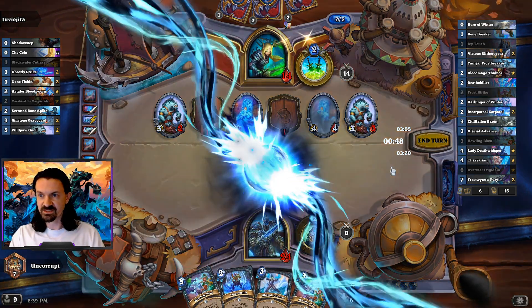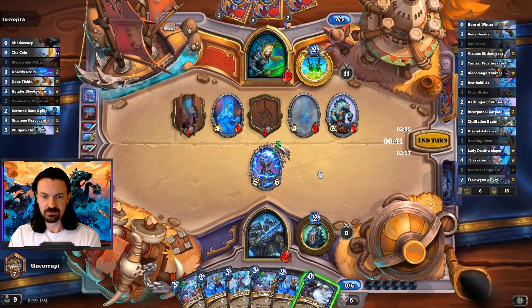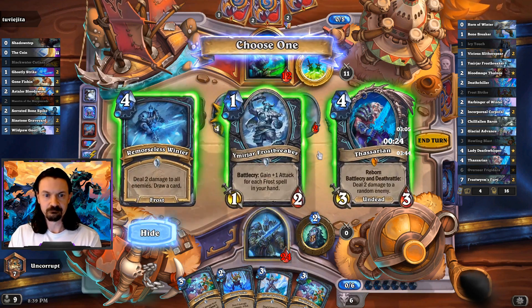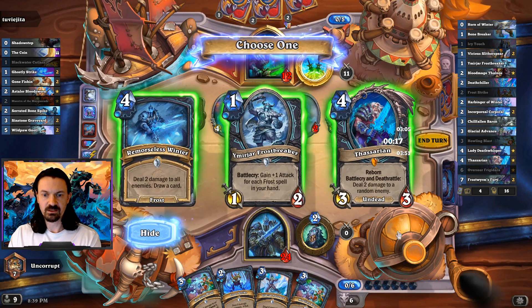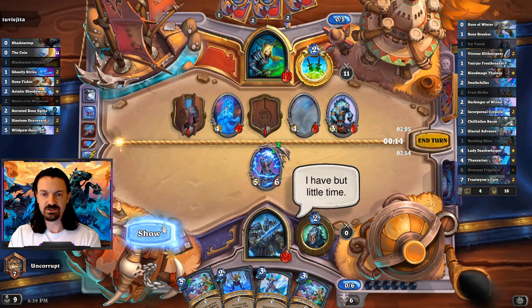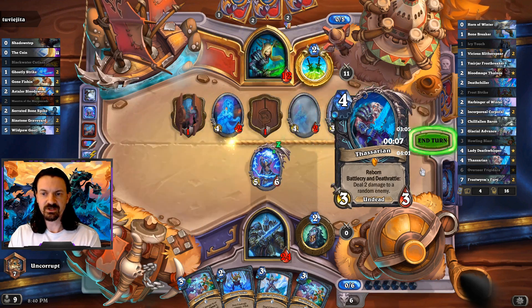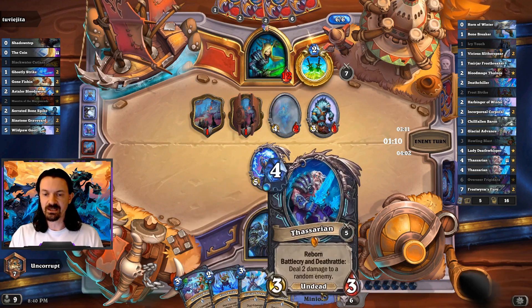I'm going to go ahead and play the Overseer here. We hit a Frost Strike and a Horn of Winter. I'm actually considering using the Horn of Winter and a Frost Strike, maybe on the 4-1 — it prevents us from taking damage and maybe also protects our 5-6 a little bit. We're going to take Thessarion though. We know for sure that Thessarion is a good card here, so when in doubt I'm going to fall back on choosing the card that I know is good.